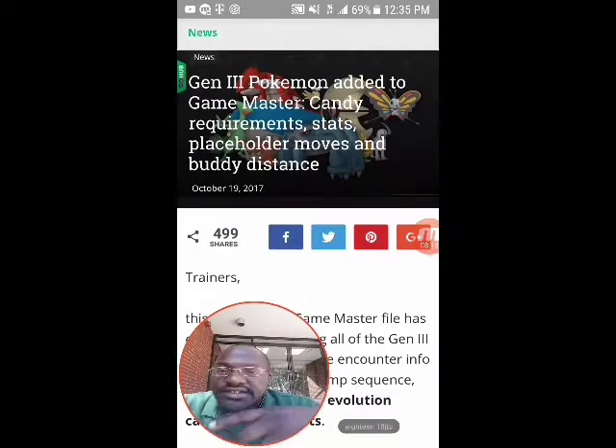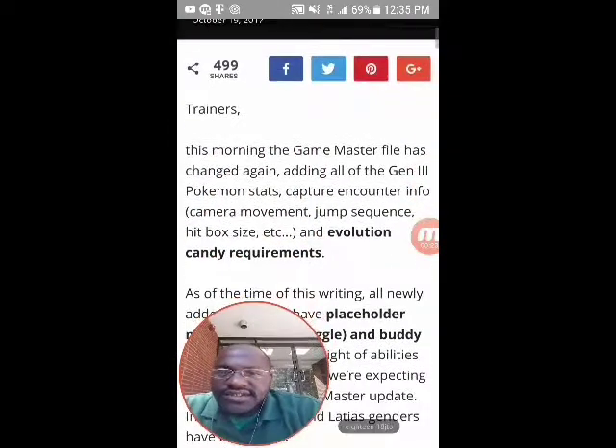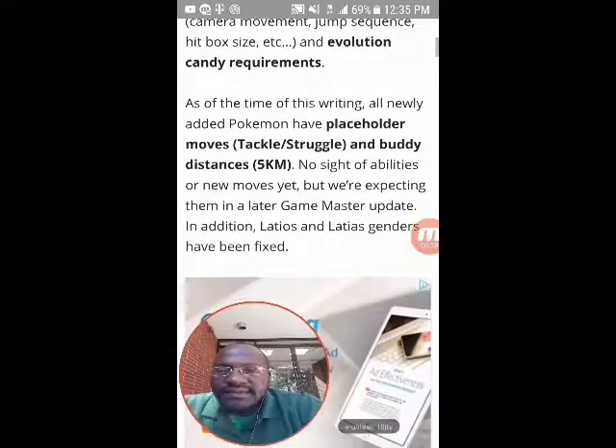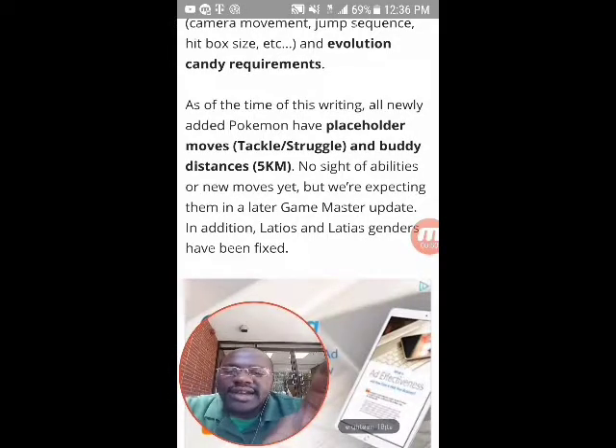Here it says: 'Gen 3 Pokemon added to game master - candy requirements, stats, placeholder moves and buddy distance.' Trainers, the game master file has changed again, adding all of the gen 3 Pokemon stats, capture encounter info, camera movement, jump sequence, hit block size, and evolution candy requirements. As of the time of this writing, all newly added Pokemon have placeholder moves such as Tackle and Struggle, and buddy distance of 5km. No sight of abilities or new moves yet, but we're expecting them in a later game master update.